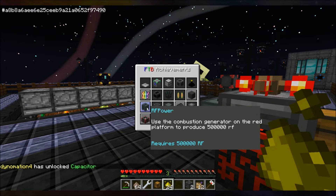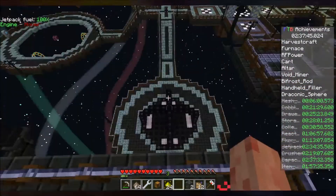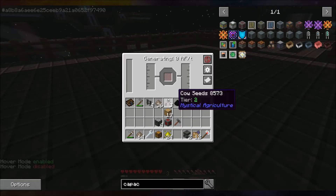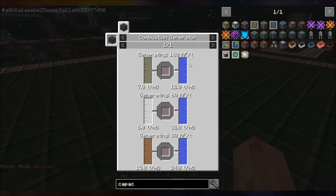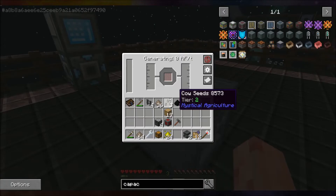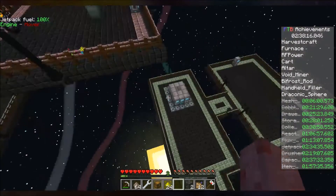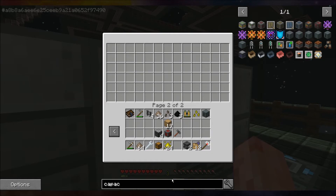Okay, our next thing: use the combustion generator on the red platform to produce — use the generator to produce on the red platform. Where is the combustion generator? Oh, right here. Uses fuel — show recipes — which of these generates the most? Rocket fuel generates the most. Done in the vat. This is probably gonna be our next big goal — we're gonna make a bunch of vats and rocket fuel.